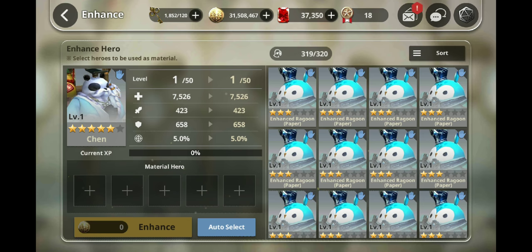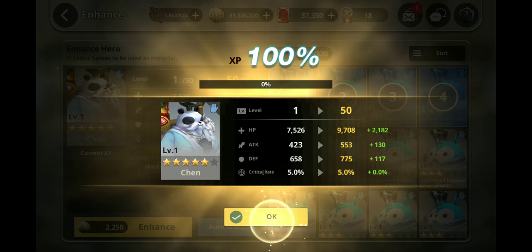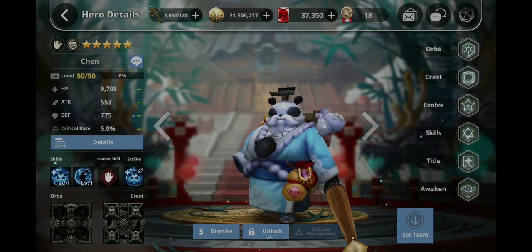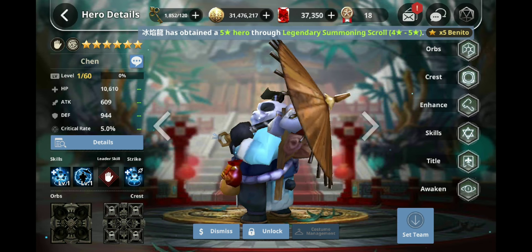Paper Chen — let's get into it. We're gonna enhance him right here. Take him up — the auto select now comes in really handy. And let's go over here and evolve him. Hit him with the auto select. This is why you just farm and buy those summoning scrolls at the guild shop.